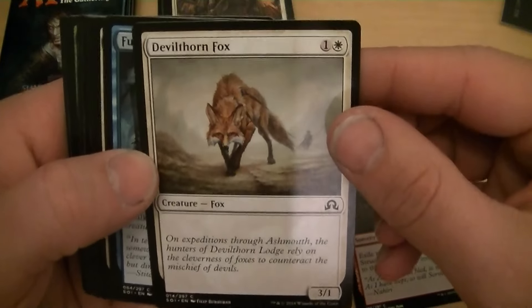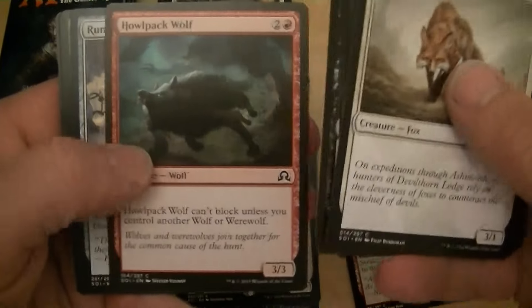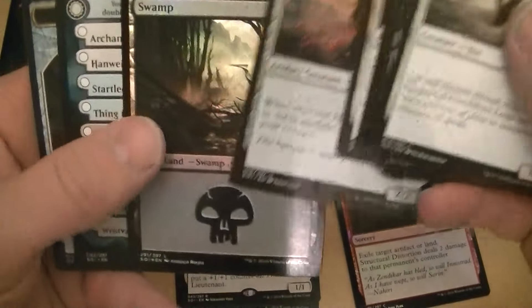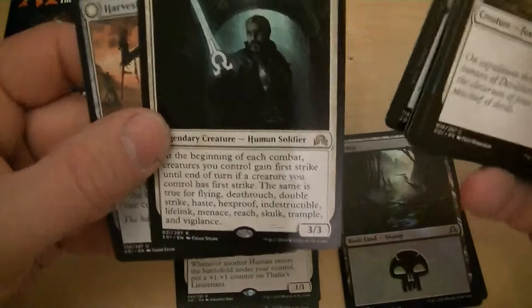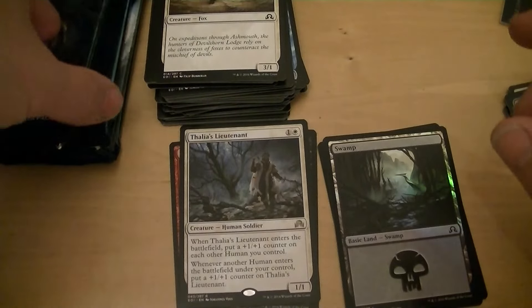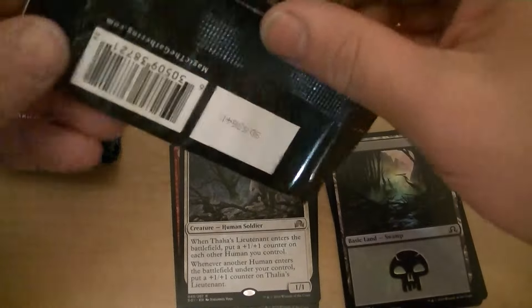Devil Thorn Fox. Odrick Lunark Marshall. I got a foil swamp. Another Harvest Hand. Odrick — creatures you control, your choice of all these little options here. I've got four packs left. Let's see what Odrick's worth — two dollars.